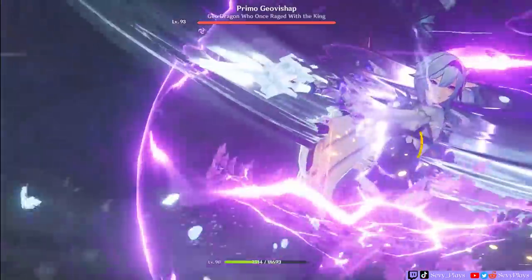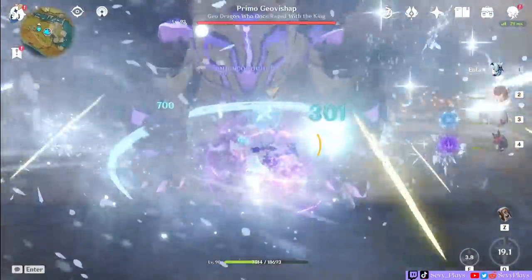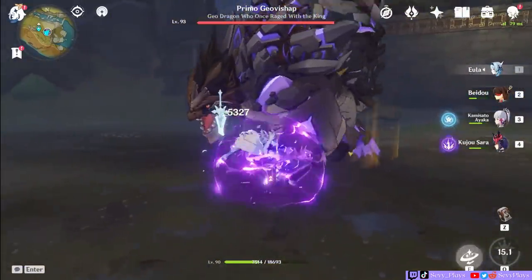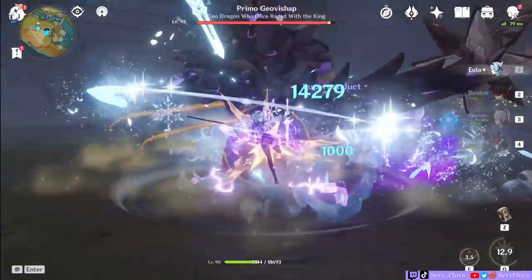However, normal and skill damage receive no buff from Aquamaru and will only be affected by the attack the weapon gives, which is relatively decent. While we'll compare burst damage, don't forget to take into account the skill and auto attack damage if you're using your character as an on-field main DPS too. With those in mind, let's begin.